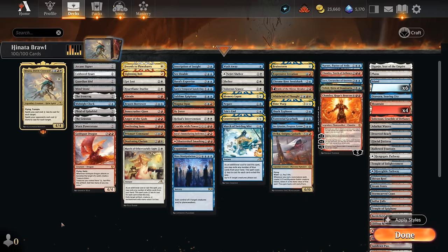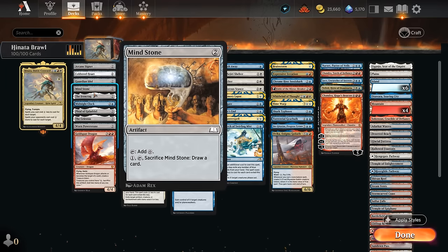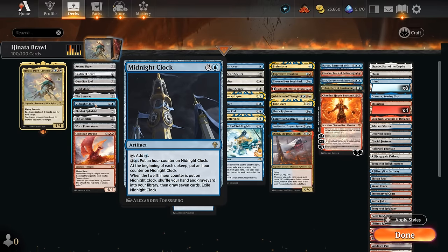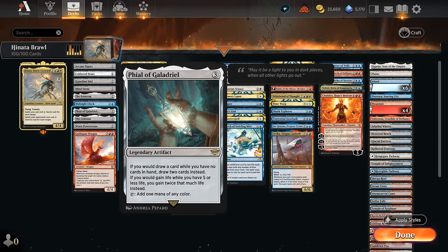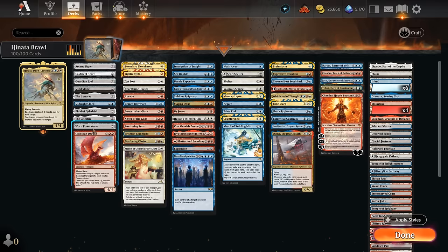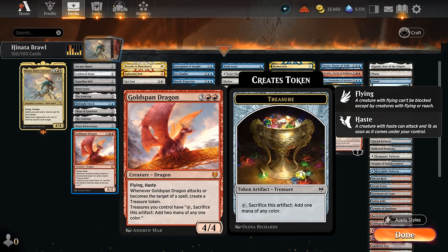Starting with the mana acceleration: at two mana we've got the classics — Signet, Cold Steel Heart, Guardian Idol, Mind Stone, and the Ironcrag — to try and set up a turn three Hinata. At three mana there's Midnight Clock, which provides extra utility and potentially refreshes our hand. The File can also draw us extra cards if we're empty-handed. The Celestus gives a bit of card selection and life gain. Worn Power Stone makes two colorless mana, helpful for expensive spells. And then Goldspan Dragon is another all-star, generating treasures that tap for two mana.